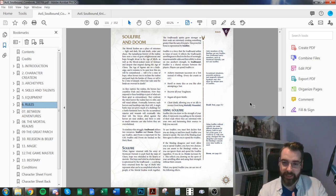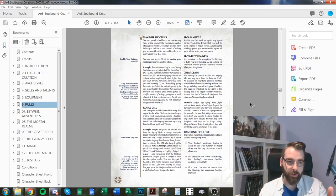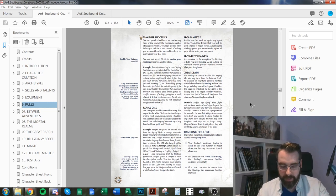Soulfire is a very powerful resource that takes a while to come back, so use it sparingly. You can spend soulfire to maximize your successes — all dice you roll are treated as sixes, so rolling 6D6 gives you six successes. You cannot combine soulfire maximizing with metal (unless the GM allows it). You can also spend soulfire to re-roll any dice that failed, which is slightly less powerful but gives you flexibility.